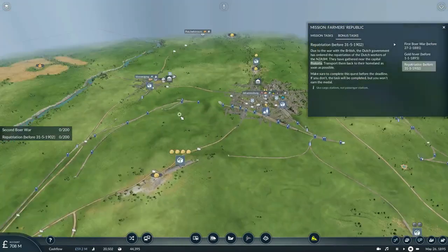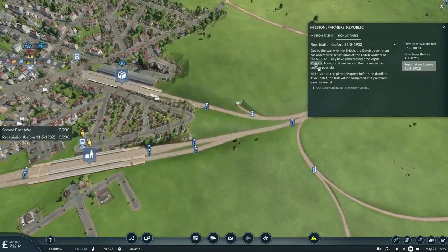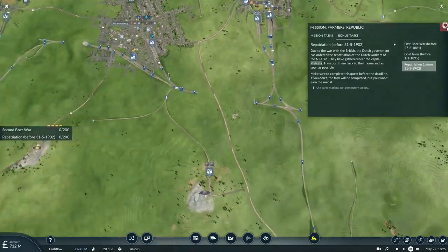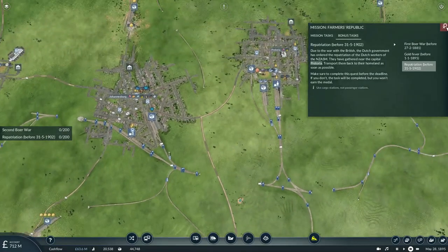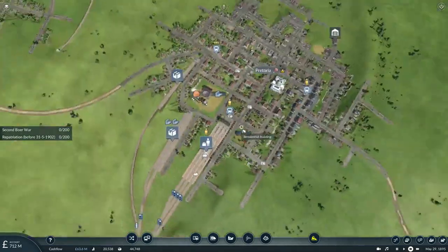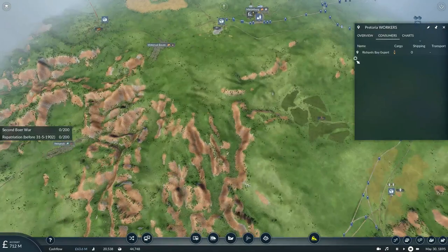There's also a repatriation contract — Dutch workers want to travel back to Pretoria. So basically this time we have to deliver workers down to the port.